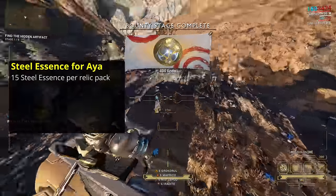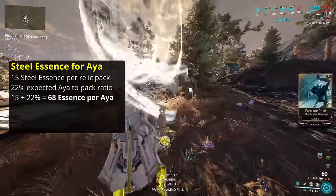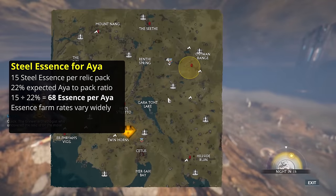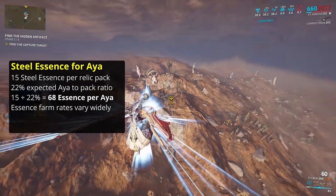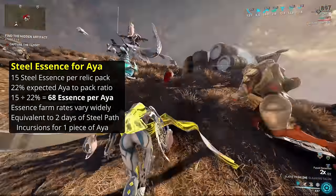Looking at the Steel Path, at 15 Essence per pack and a roughly 22% chance of Aya per pack, this comes out to 68 Steel Essence per Aya, ignoring the extra relics you get in those packs. The rate at which you can farm Steel Essence will vary greatly depending on your loadout, boosters, and mission choice. In any case, it'll typically take 2 days worth of Steel Path Incursions, including the Acolyte spawns, for a single piece of Aya.